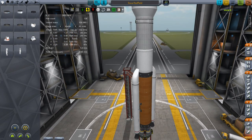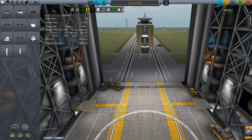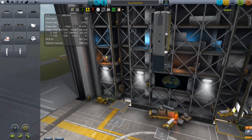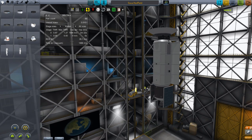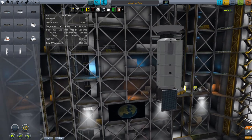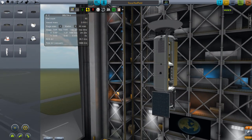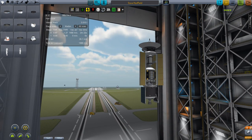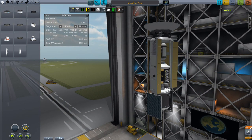You've seen everything below the Centaur and fairing before, so that brings us to the payload itself. I'm representing the idea of there being massive amounts of radiation at a planet like Juul, just like at Jupiter. This large shell, which opens up like a cargo bay — and technically is a cargo bay — that is my radiation shielding.